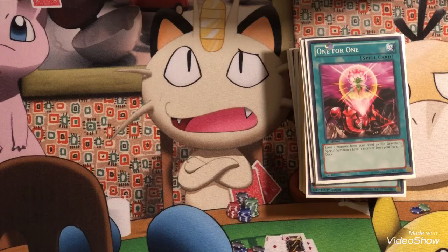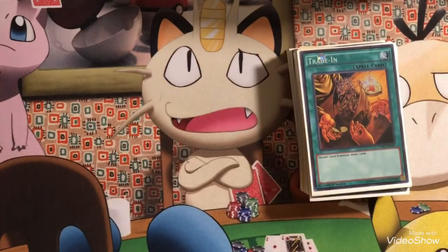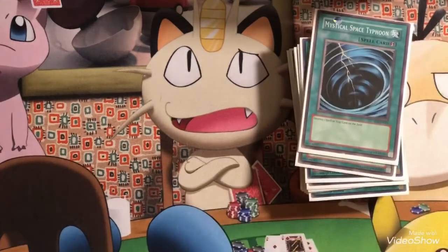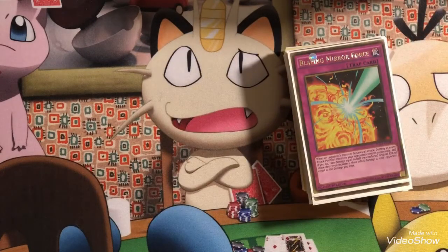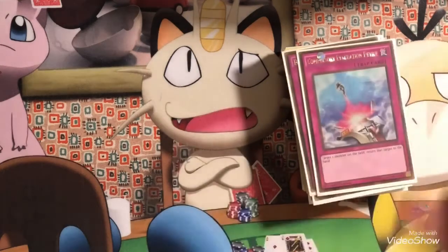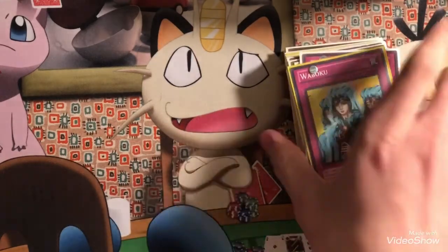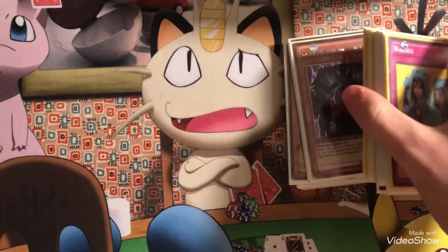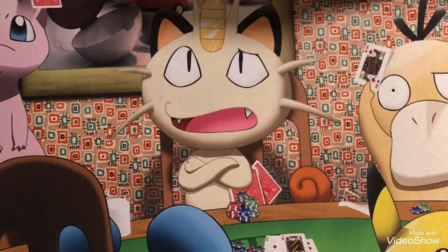One for One to build up the DARKs in the graveyard for Dark Armed Dragon and to get Treeborn Frog to the field. I want to play two Trade-In but only have one — Trade-In targets the Light and Darkness Dragons (three targets) and Galaxy Dragon (fourth target), a good way to draw two cards. I played double MST, double Blazing Mirror Force for the effect damage. Bottomless Trap Hole so they don't like monsters, Torrential Tribute to get monsters off the board, and Waboku to keep weaker monsters like Treeborn Frog or Swap Frog alive on the field for a tribute next turn.